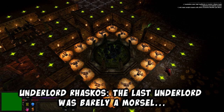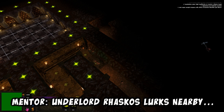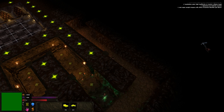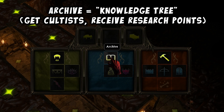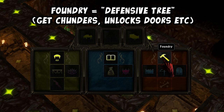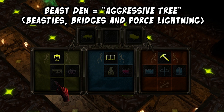The last Underlord was barely a morsel. I trust you'll make a fine meal for me and my minions. Underlord Raskos lurks nearby. To limit your competition, I suggest you vanquish him before he poses a threat to your campaign. Choose one of three aspects within the veins of evil to begin building your dungeon. The Archive will grant you cultists and hasten your ability to unlock new aspects. The Foundry will bring chunders to your cause and grant you the ability to build defenses for your dungeon.